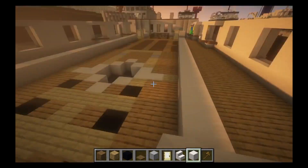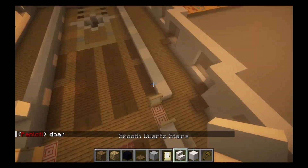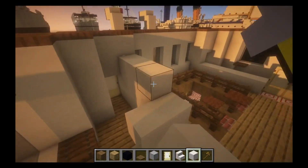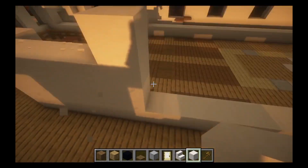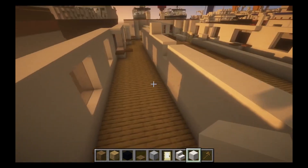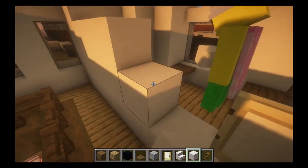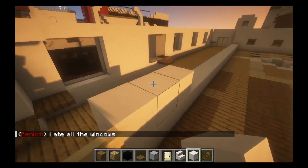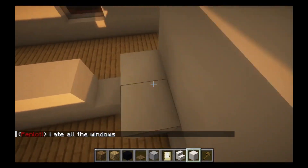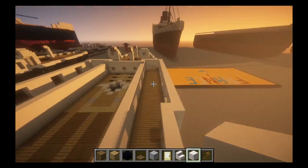The doors aren't going in correctly — that's not how they go. We'll bring these walls up now to 3 blocks tall. Surprisingly, looking at the single picture there is of these areas, there are no windows. There was a door there but no windows on any of this part. That's a little interesting, but that's how it is.